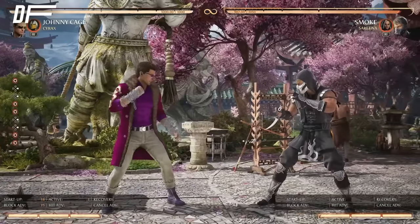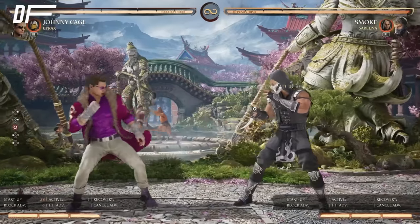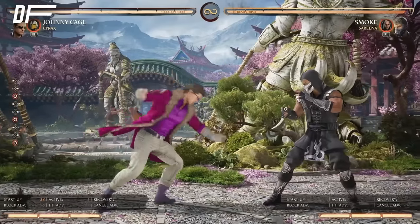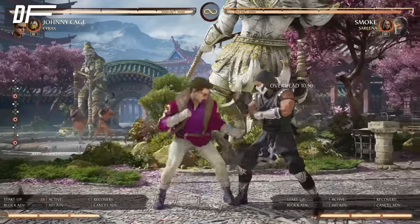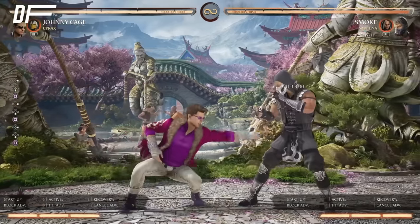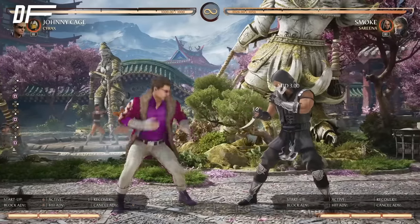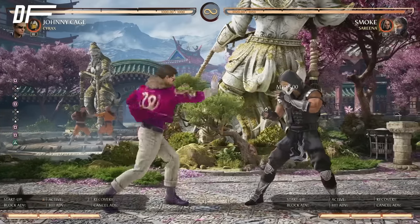He's got 4-4, which is plus 15 on block, but your opponent can interrupt in between so I never use it. He's got forward 4, which is an overhead — really slow, people can react to it. You can throw it in just to see if your opponent can block it, but I don't think it'll be used at high level play. For his poke, he's got a six-frame down 1 that goes really far with good range and it's only minus 8, one of the better recoveries in the game — super good for interrupting pressure and can punish strings that are minus 7.